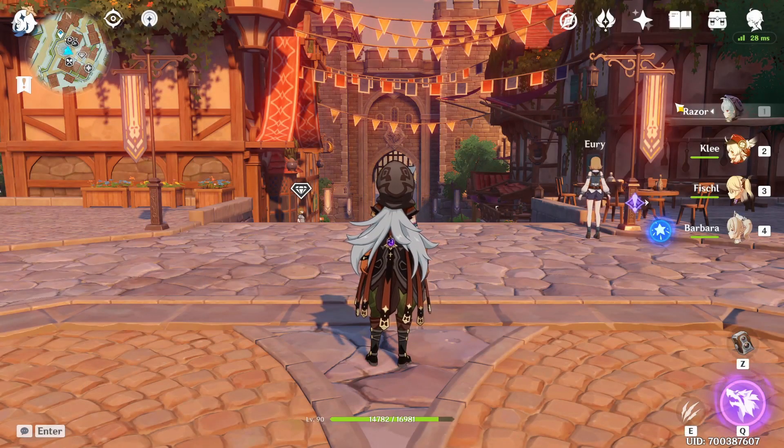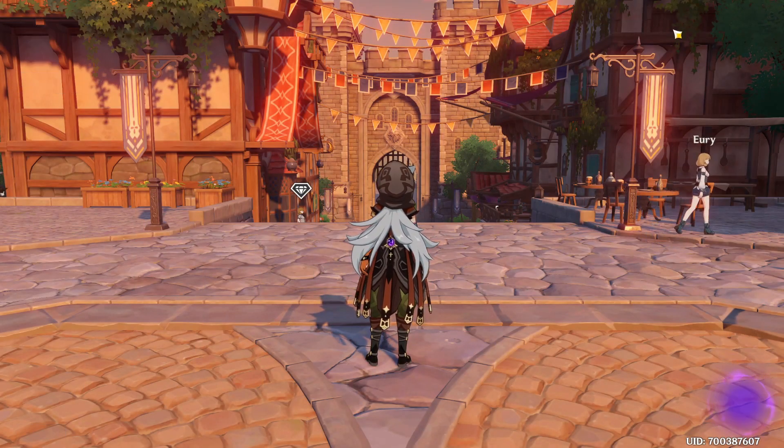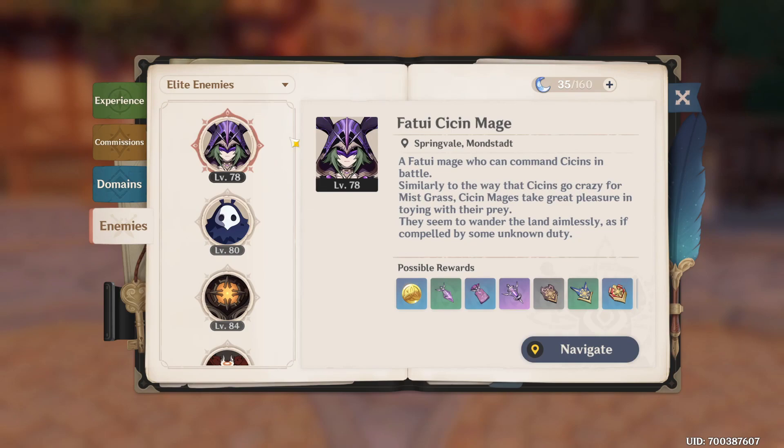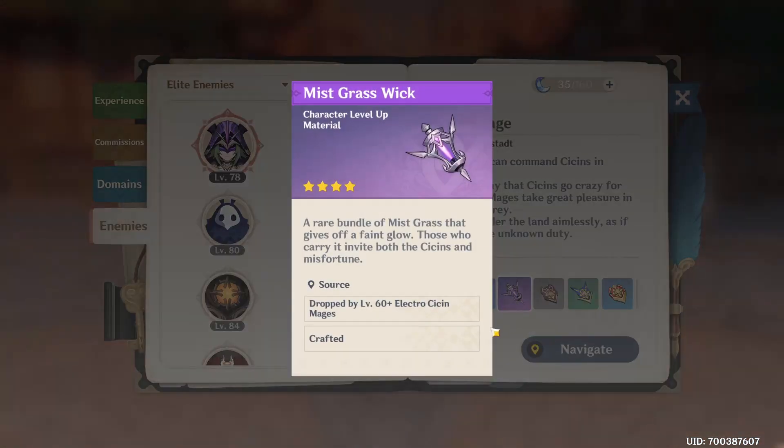To find the assassin mage, open the book icon in the upper right corner, go to Enemies, click All, then go to Elite Enemies. You'll see the Electro Assassin Mage listed there, and you can see it drops the two-star, three-star, and four-star mist grass materials.